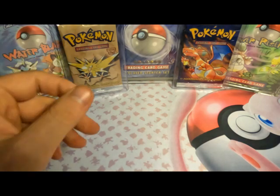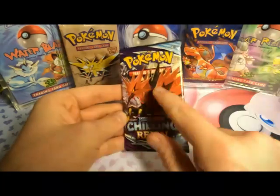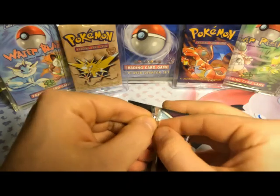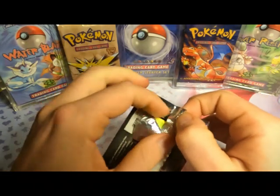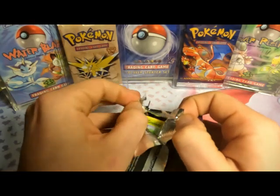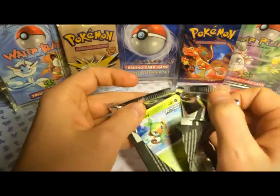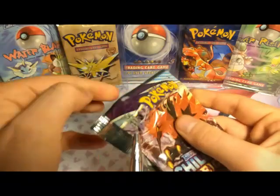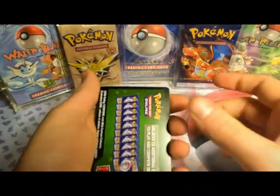Pack number two — I'm going to go with the Chilling Reign, only because this is the only Legendary Bird I've caught so far in Pokemon Go. For those who didn't know, in Pokemon Go if you use that Daily Incense, you have a chance to encounter one of the three Legendary Birds from the Galar Region — Galarian Zapdos, Articuno, or Moltres. I've only managed to catch Zapdos so far.